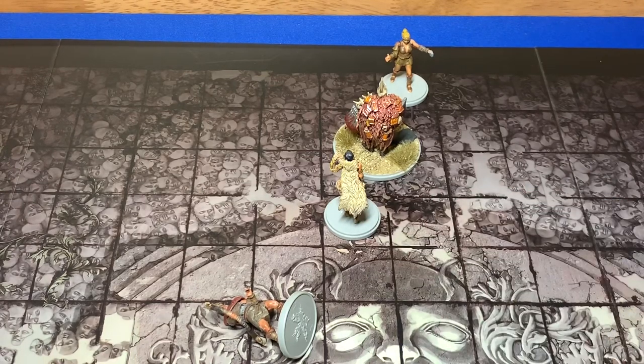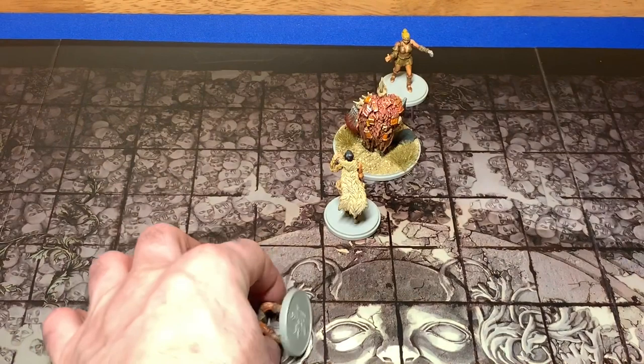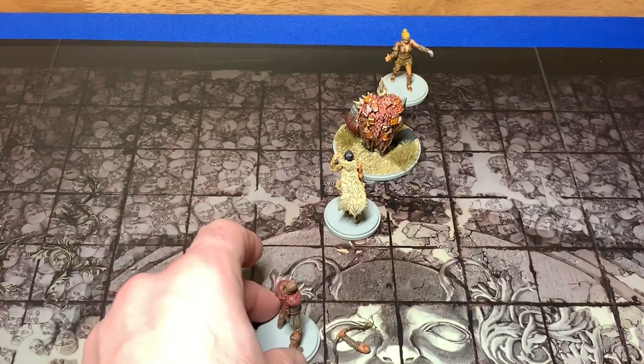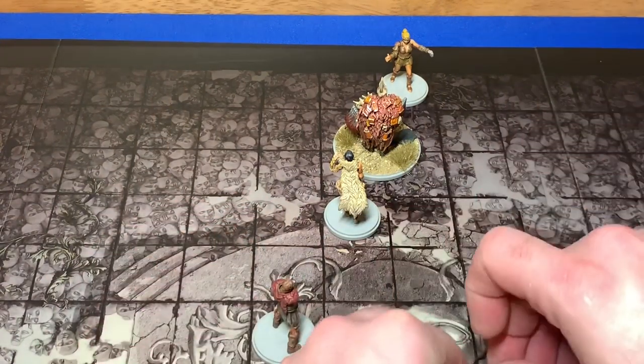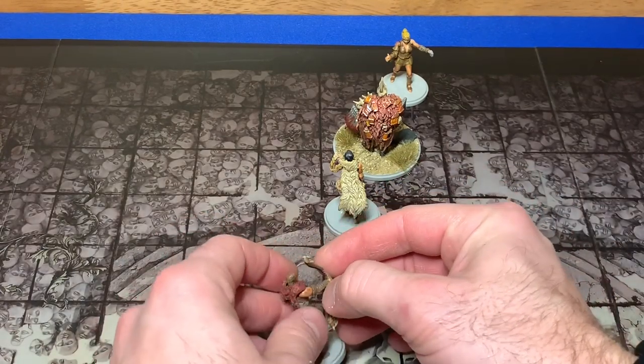Our plan for the survivors: Karamon is going to spend one survival. He rolls a six plus — he gets to keep his survival! I don't even have to erase it. So Karamon still sits at our max for survival. He's going to use his survival action to encourage Riverwind to stand up.